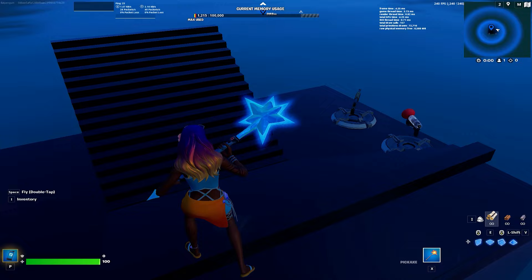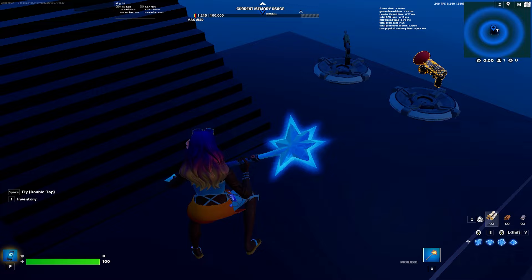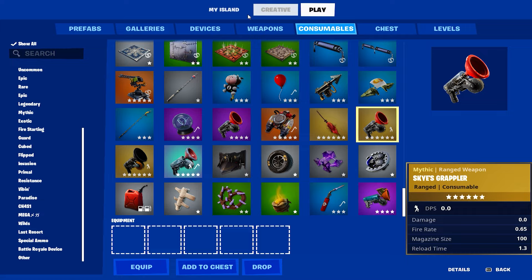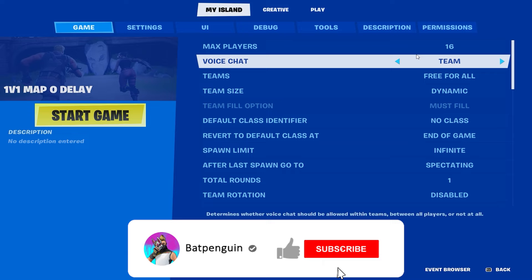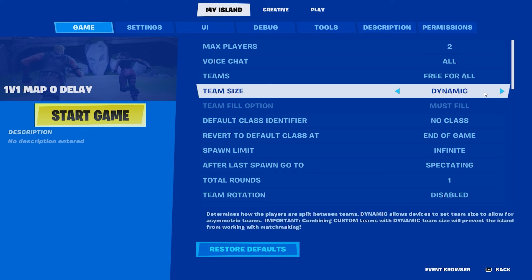Now that we have the core done, before we do a build reset or a teleporter, let's go to My Island settings. Make max players two, enable voice chat, all teams free for all, team size dynamic.